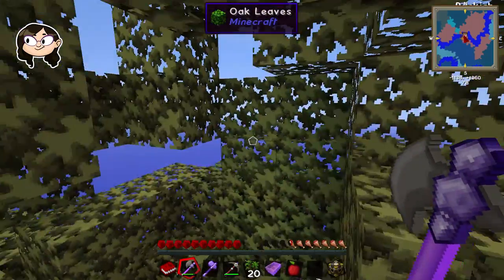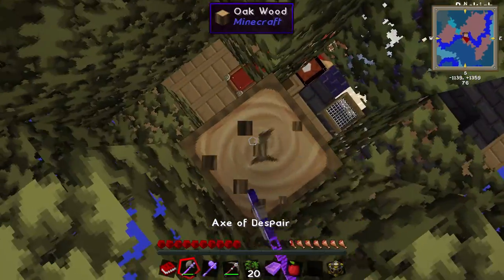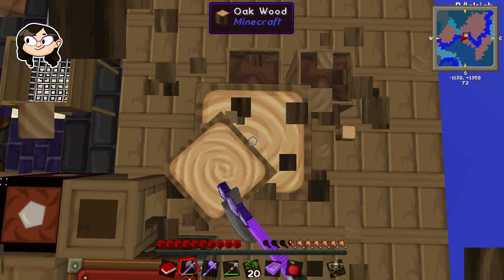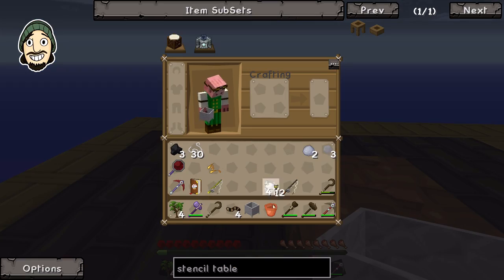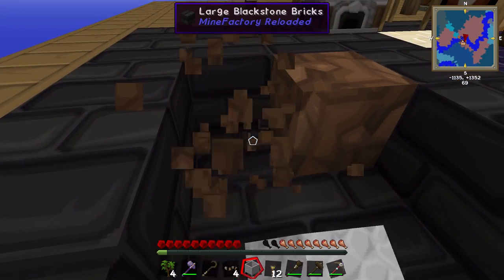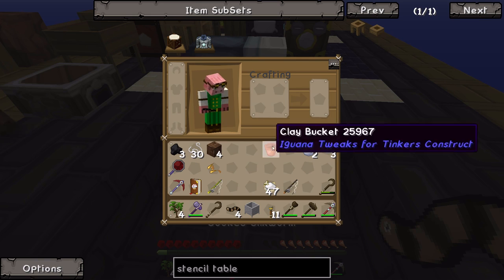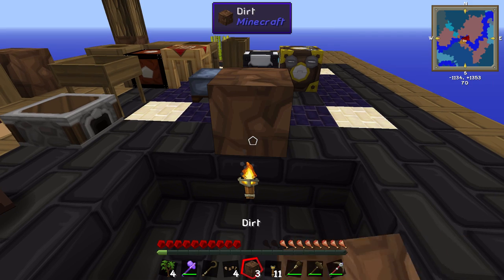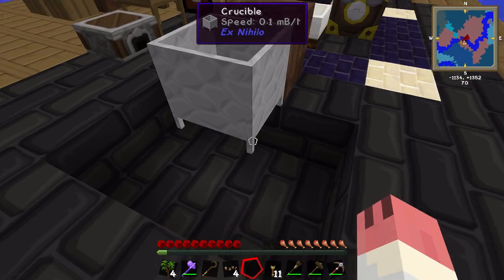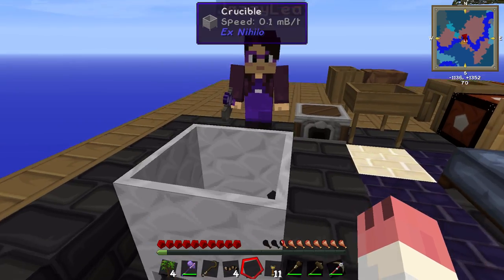We've got a crucible now, which is very important. We need to be careful about where we put lava-related things, especially with all our wood everywhere. I'm going to bust up this place and put it right in the middle here - that's probably the most out of the way it can be. You need a torch there because if you put the crucible down you need something heating the bottom, and if you put cobble into it it will melt into lava slowly over time.